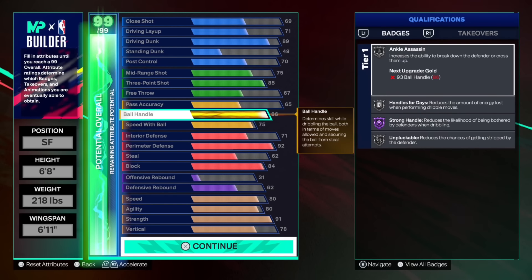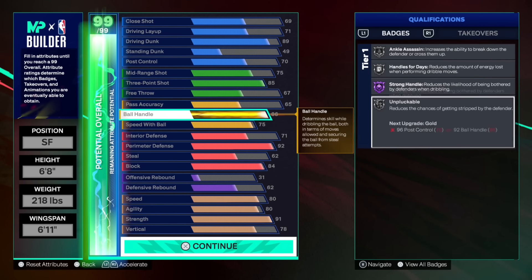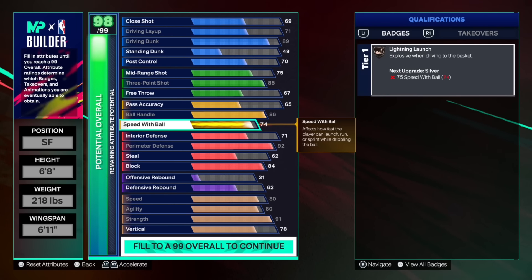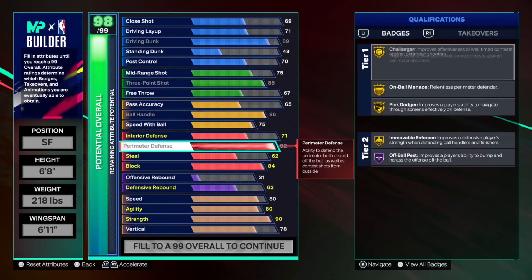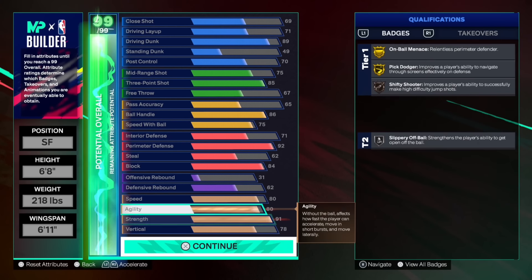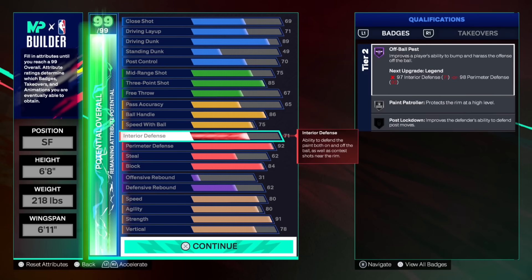Ball handle, you know we definitely wanted that 86 for the silver ankle assassin. And I want the strong handle Hall of Fame. I don't know, man, I might try to get the legend but we'll see how the grind is. Definitely got to get that speed with ball up there to 75. I went down there and messed with something. I need to put that strength back on 91. But 71 on interior, because we need 91 strength.